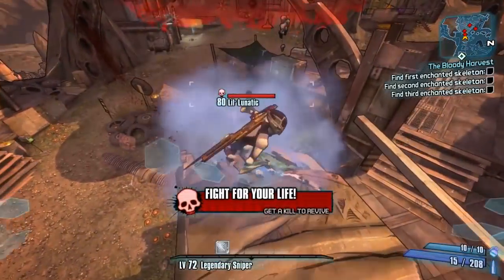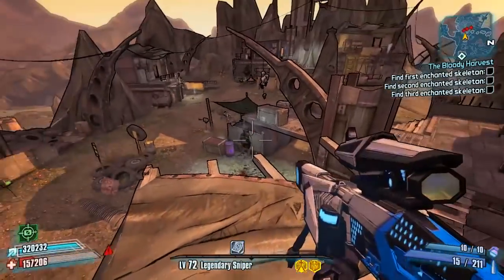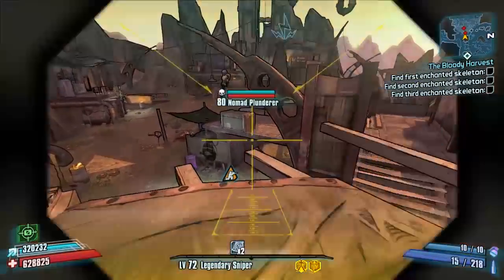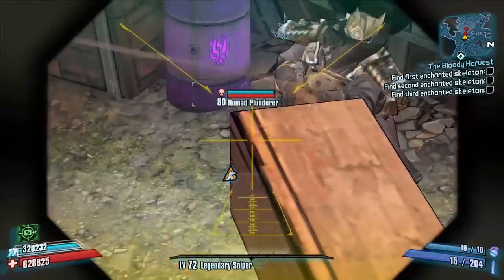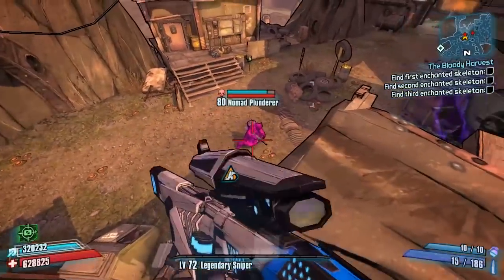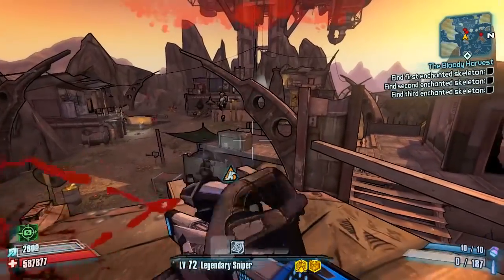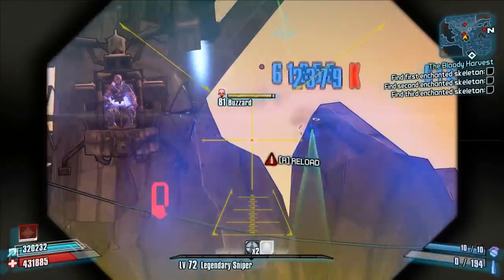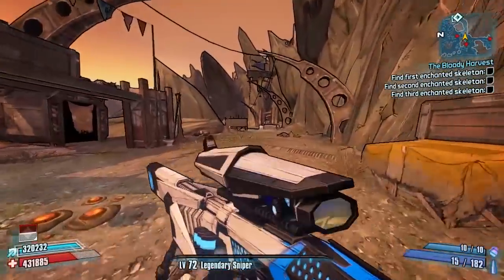The main trouble I've run into is places like Bloodshot Stronghold — nomads with shields make it quite tough. Also, if you go down and there's no enemy close to you, it's hard to get back up again since you've got to hit those headshots. Body shots don't seem to be too good; it's all about hitting critical spots. Shielded enemies make it tougher, so it's situational. Human enemies and even loaders should be pretty easy. Big constructors or buzzards give you a tricky time, so watch out for those.